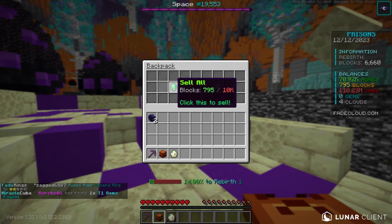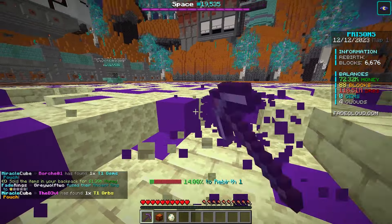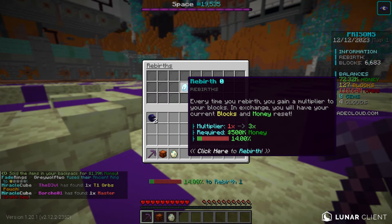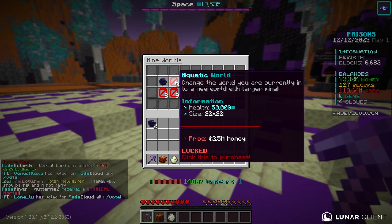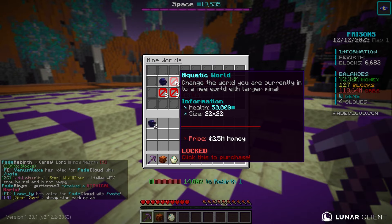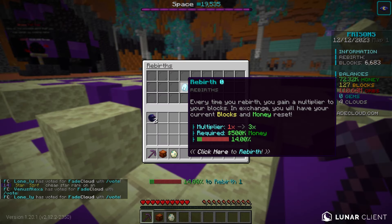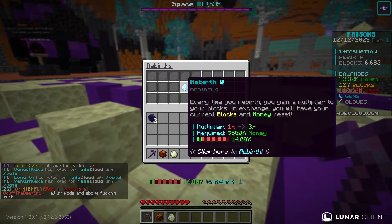Every so often our backpack will sell and we'll earn some money. When you get enough money, you can slash rebirth, which is how you unlock the new zones — well, actually I'm entirely wrong, we just have to spend money to unlock the new worlds. But rebirthing does give us a ginormous multiplier, so it is definitely worth doing because it will help us get to the new worlds.